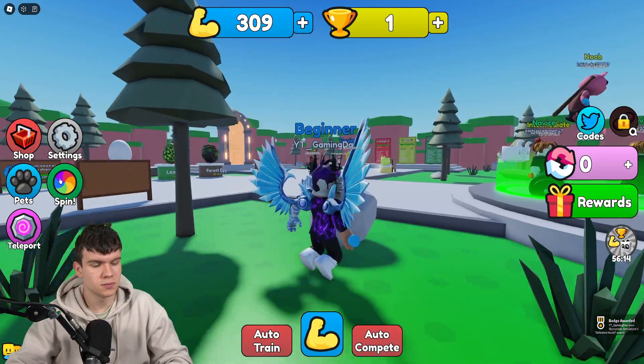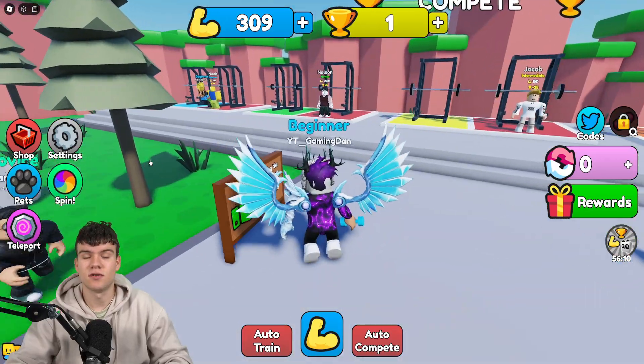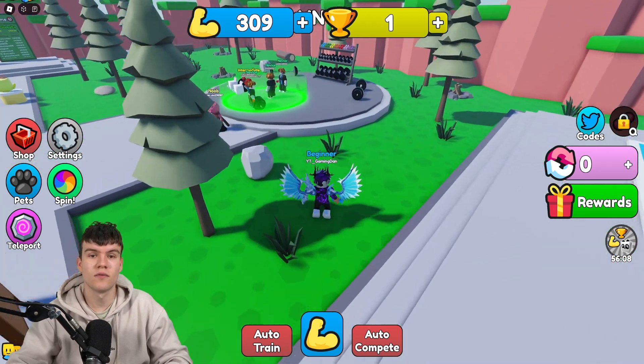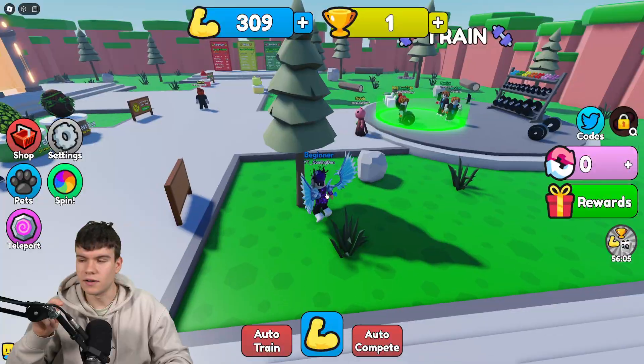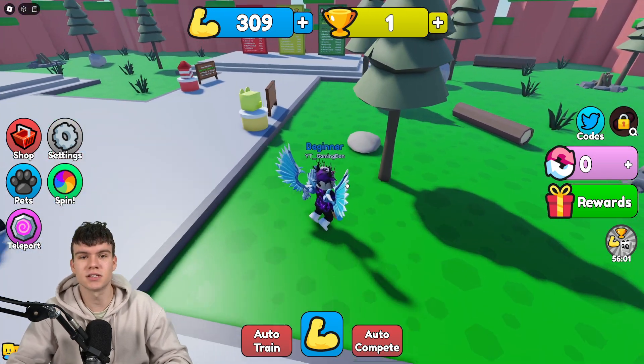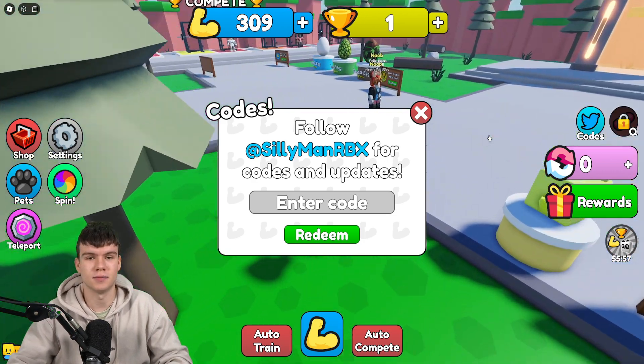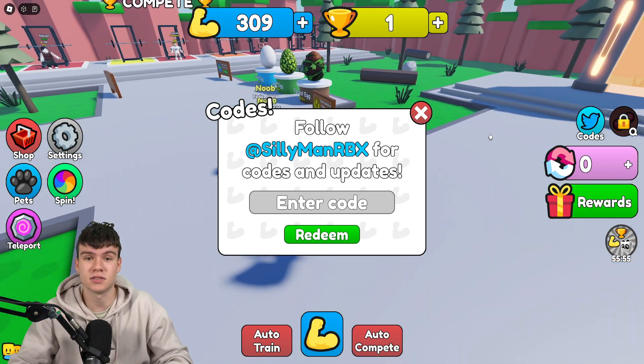This is a pretty cool game, and I do have a lot of working codes to redeem today. To claim codes in Overhead Press Simulator, go to the right side and click on 'Codes,' then the code menu will come up. These are in no particular order, so let's just get into it.